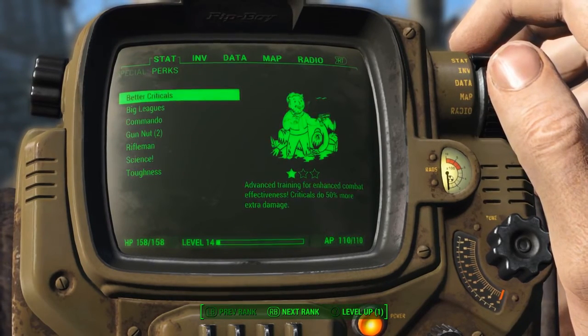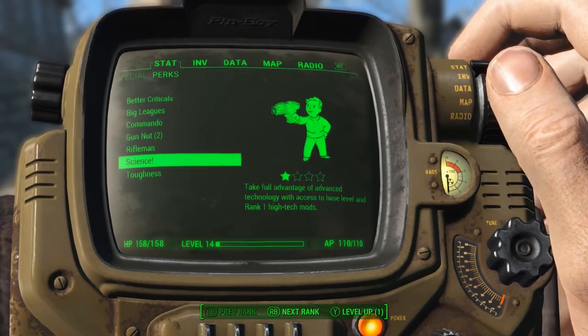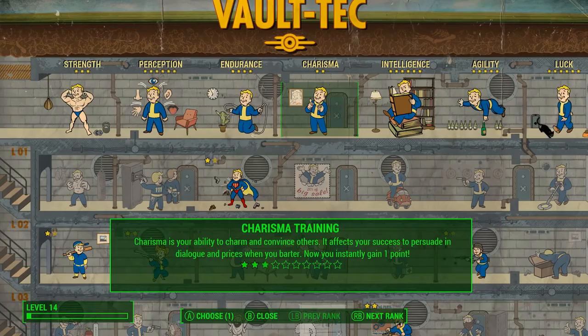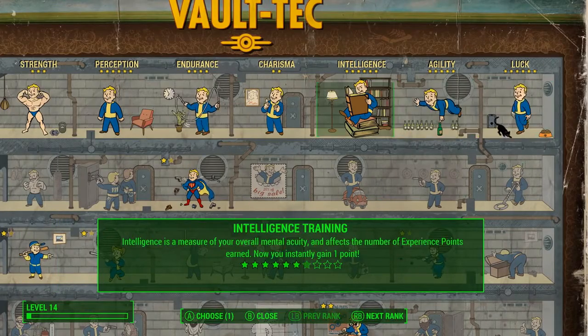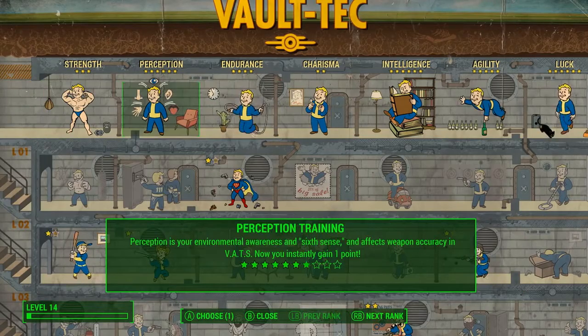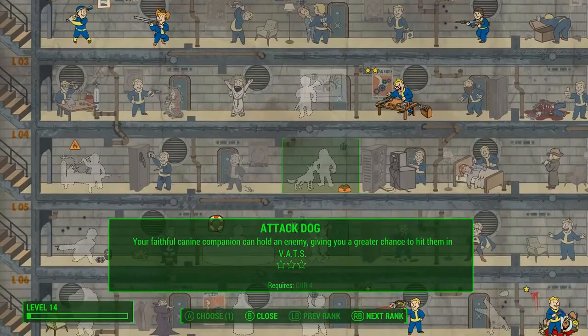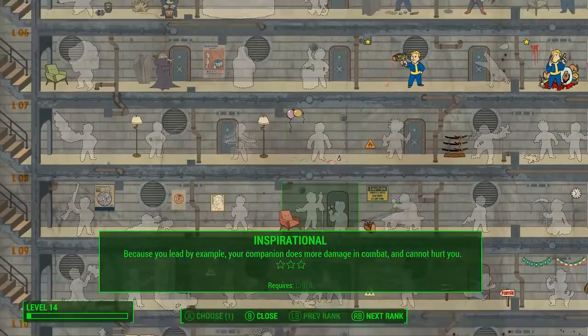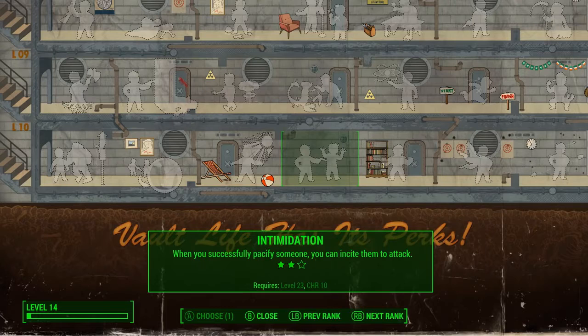You also have perks, which are skills and abilities you choose when you level up. And here's what it looks like when you make that choice. This is the perk chart where you can see all the perks you can select and the ones you have. It is organized by the seven specials. There is a perk for each special and each rank of that special from 1 to 10. And if you have the value, you can choose it. So if you were to come out of the vault with a 10 charisma, you can pick this intimidation perk that lets you manipulate and control other people.